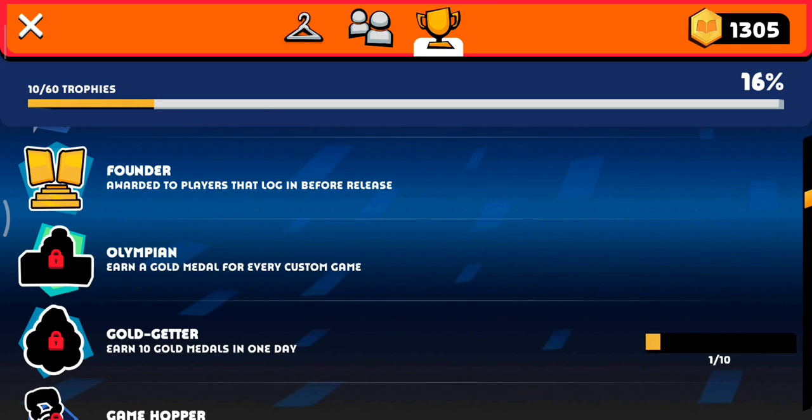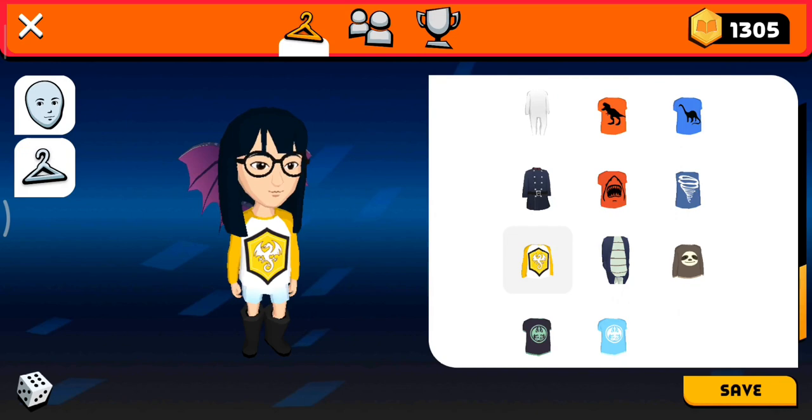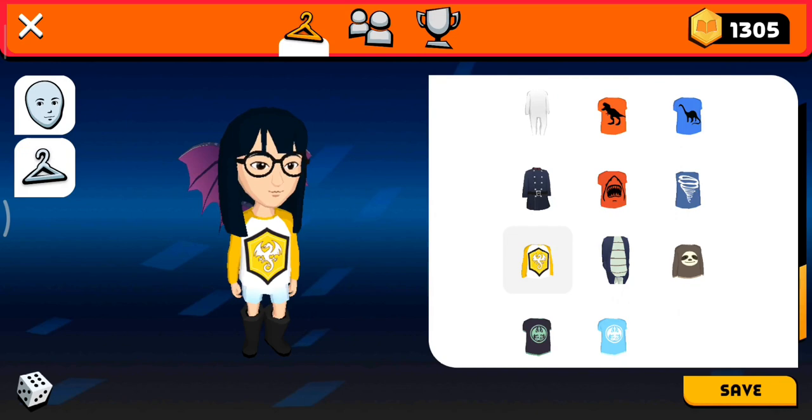So when you click on the hanger on the left, you get to a page where you can choose different clothes to wear. When you click on the other hanger on the left, you can choose between clothes, your pants, your shoes, or other accessories, which you can find if you scroll down a bit. And this is where my phone gave up on me, so I can't show you the other stuff.